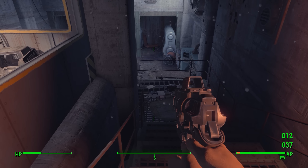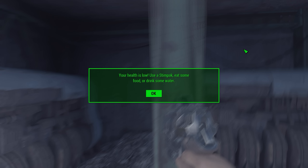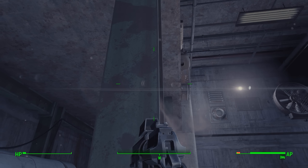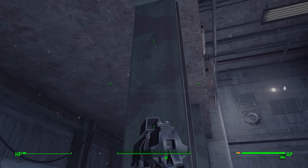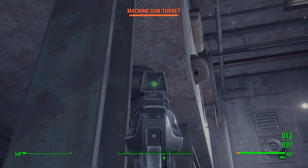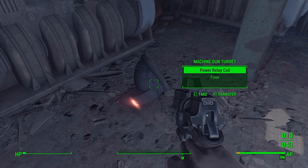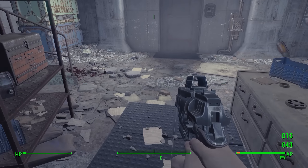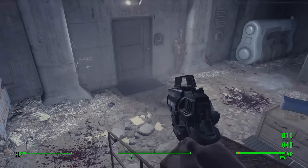There's a turret over here — remember that. What I think I'm going to do is just run out and shoot it. Stealthing out slowly doesn't work for me; I do better if I just go for it. I took some damage there, but three shots fired and I got a lot of ammo out of it.